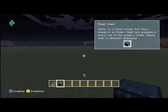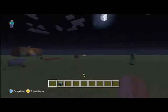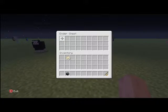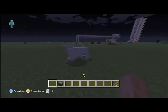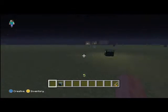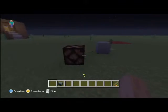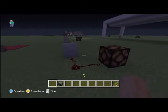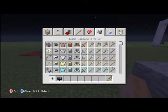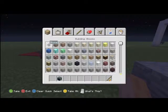Also this is great — we've got the ender chest. You place it, come back over here, place another one, and put a carrot in there. Whatever's in one chest is in the other. So if you're in a mine, you could put your diamonds in the chest down there, and if you die you'd spawn back at the top and still have your diamonds.